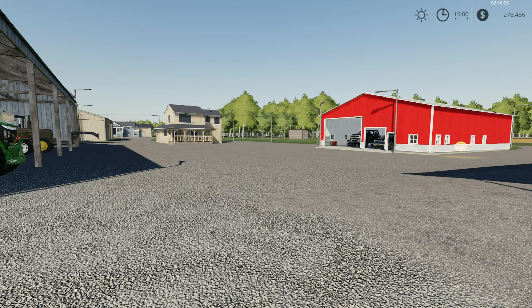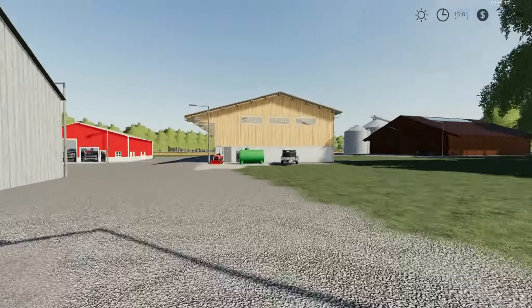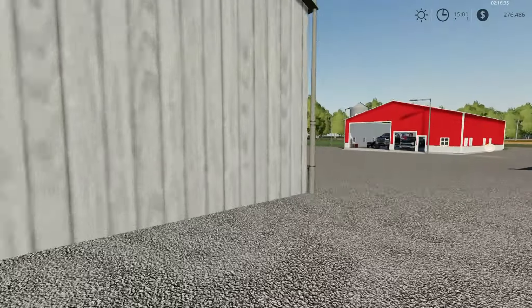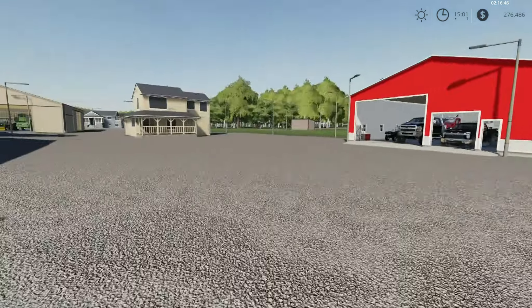Alright guys, welcome back to FS19. We are back on the farm today. And if you notice, look up there in the right hand corner of my screen. You see that little money symbol? And you see all them numbers right there to the right of it? So we did a thing.